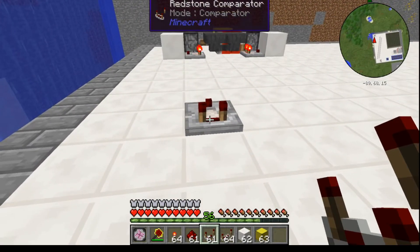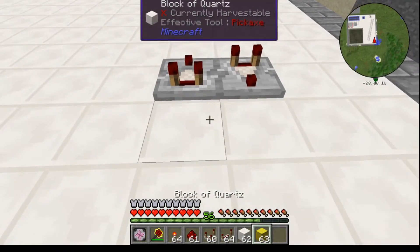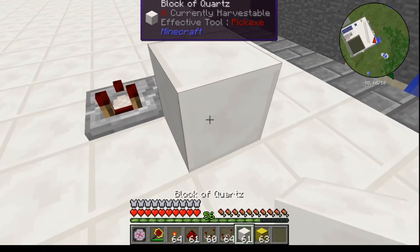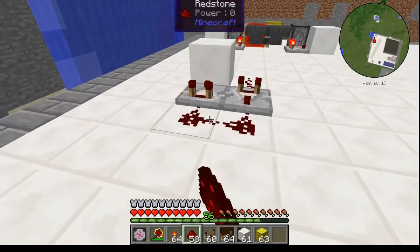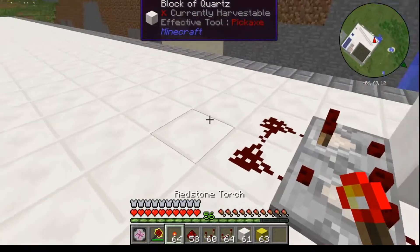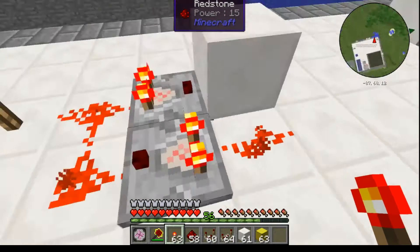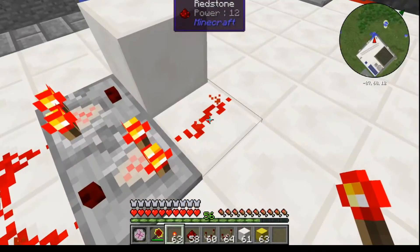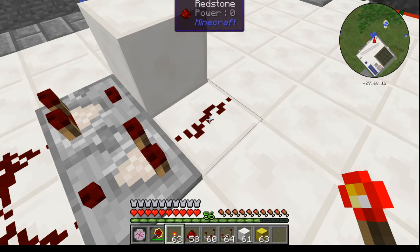In order to set this up, you throw down one redstone comparator, turn around, and throw down another redstone comparator. Put a redstone-conductive block on the right, and then run redstone around it like that. That is the basic circuit. If we light this up with a redstone torch, you see we have a power of 15 over here. But once we remove the power, this dwindles away over a period of about 3.15 seconds.